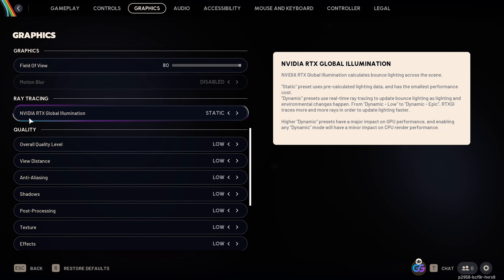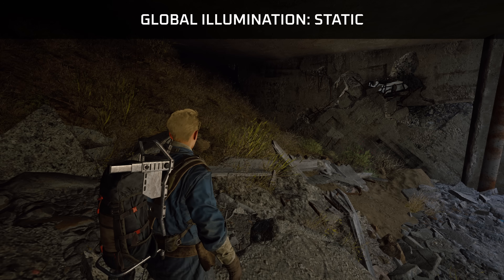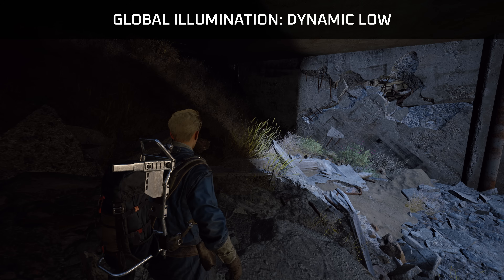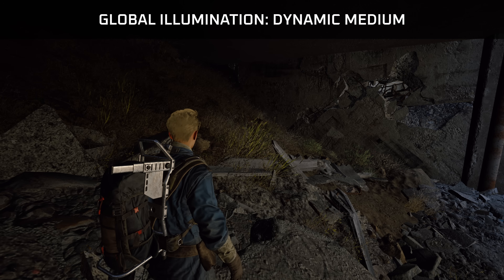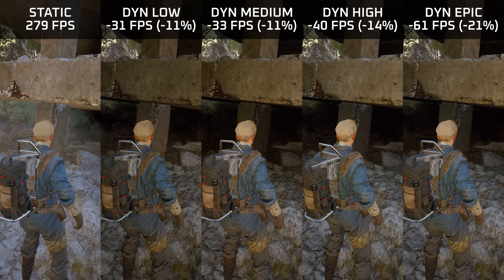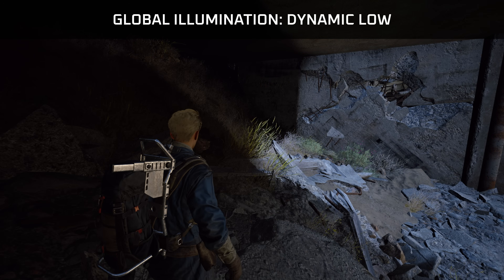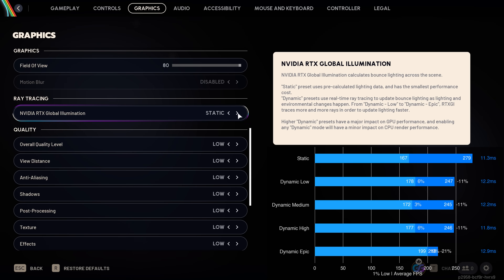For ray tracing, we have Nvidia RTX global illumination with options for static and dynamic global illumination on an RTX GPU. Performance-wise, low to high settings reduce performance by just over 10%, and epic reduces it by 20%. Comparing global illumination methods, the low dynamic setting has a lot of light bleeding, making it a poor choice. This is mostly resolved at dynamic medium and above, with only a very small difference between medium and epic. Static can look a bit flat in some situations but often looks as good as epic — and since static looks better than dynamic low and dynamic GI has such a high performance impact, I recommend leaving it on static.